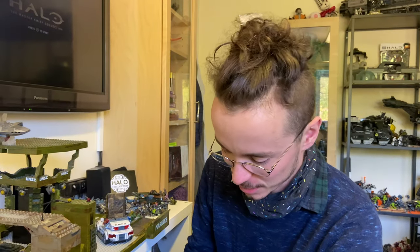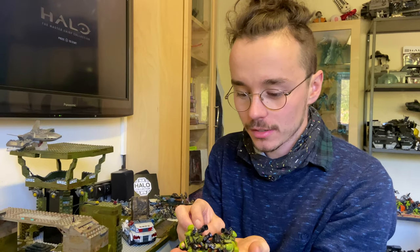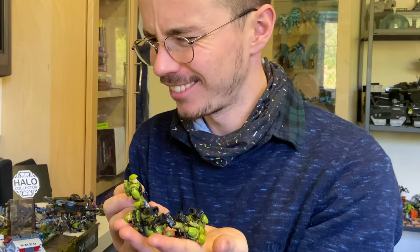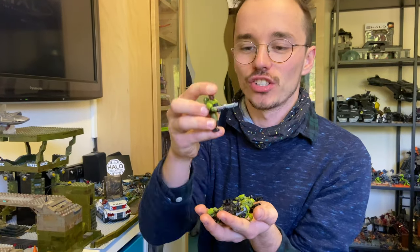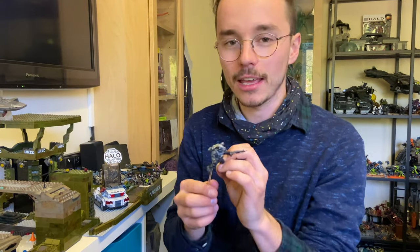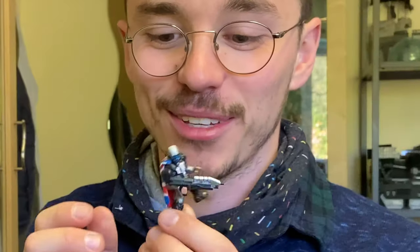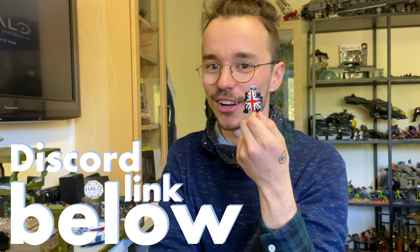We are ready to go now. We've got some extra reinforcements — this squad of blue marines. This squad of marines is led by Sergeant Avery Johnson, and I've given him the Halo 5 shotgun, because why not? David Stockbridge Custom, this Jump Pack ODST, and then also the most treasured figure to me, Avery. He used to be the mascot of the channel, and now he's the mascot of the Discord. He's going to be leading the charge.